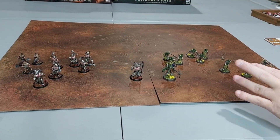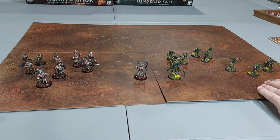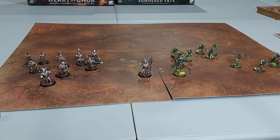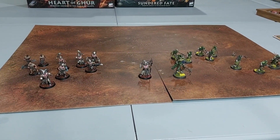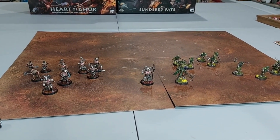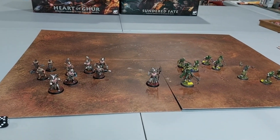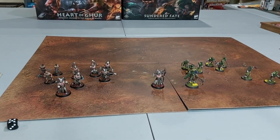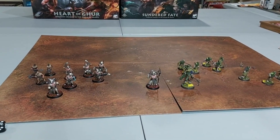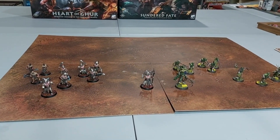We'll play out some of the campaign with these two warbands, and also start one with the Sundered Fate warbands. Maybe we'll do a crossover mission where we fight against each other too. Another cool thing in the back of the book is that if you need names for heroes and other characters, there's a chart you can roll on — at least for the Horns of Hashut, and they have it for all of them. With a d10 you can roll to get first and last names. I got a couple that ended up with the same last name, so they'll all be in the same family.